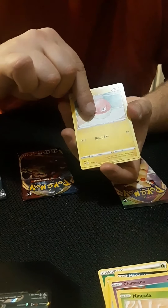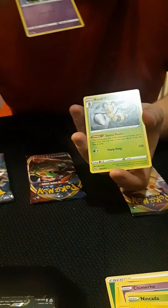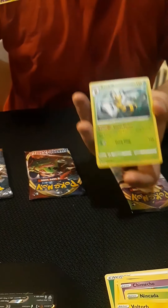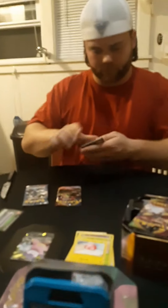Riolu, which is the baby of Lucario — nice, that's a cool card. A double Voltorb in the same tin, same pack, and our rare is Beedrill. Love Beedrill, thank you! Voltorb, let's go.